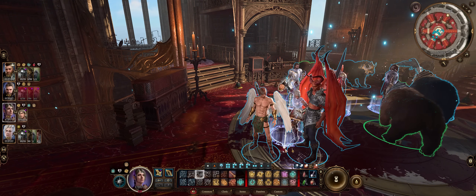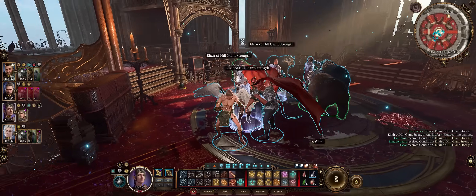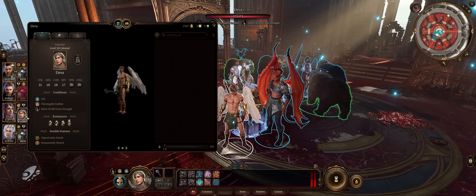But Hill Giant's Strength is the easiest of them all to acquire in mass amounts and is a tremendously powerful buff for any melee build focusing on strength, including summons.